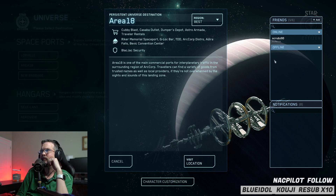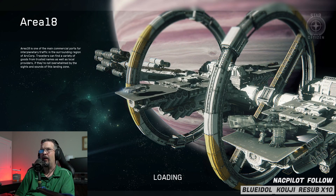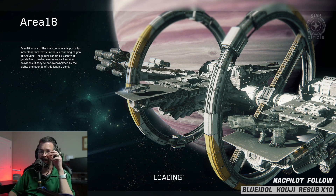Let me close out of this. Go ahead and right-click me and hit Invite. You are the leader, so go ahead and just hit Visit Location — visiting Area 18, loading. It looks like it spawned me back in New Babbage. It might put you in Area 18 though, because that's what you selected. You're in bed — hit W to get up.